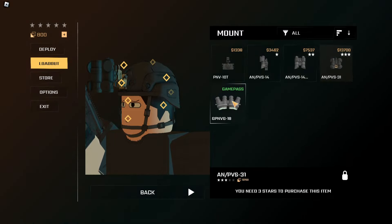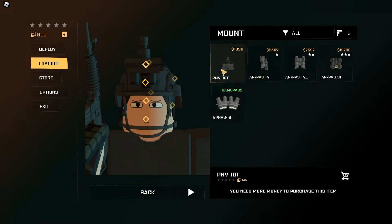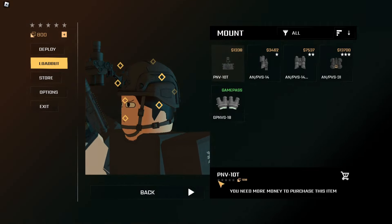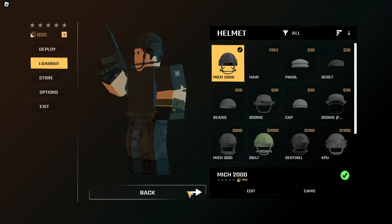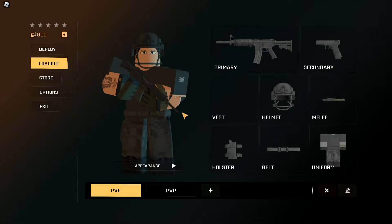To equip night vision goggles, go back to the armory and head to 'mount.' You'll see night vision goggles there. Some cost more than others and there's also a game pass option. Save up for the one that costs $1,338 with zero stars required. Once you purchase it, it will show 'equip.' You can browse other accessories here too, but focus on the M4A1 for now.